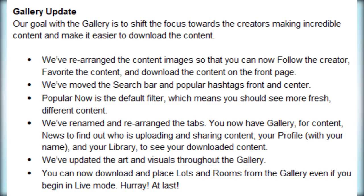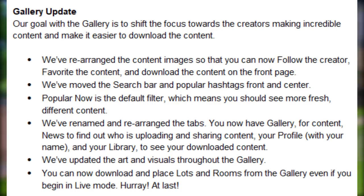Our goal with the gallery is to shift the focus towards the creators. We've rearranged the content images so that you can now follow the creator, favorite the content, and download the content on the front page. We've moved the search bar and popular hashtags from front and center. Popular now is the default filter, which means you should see more fresh, different content. We've renamed and rearranged the tabs — you now have gallery for content, news to find out who's uploading and sharing content, your profile with your name, and your library to see your downloaded content.